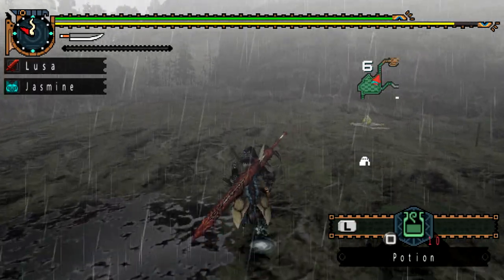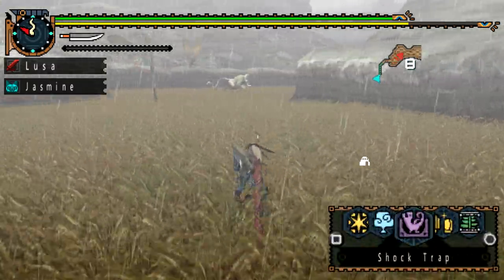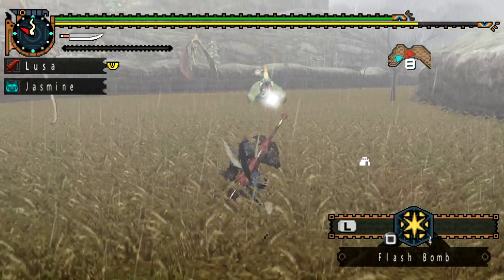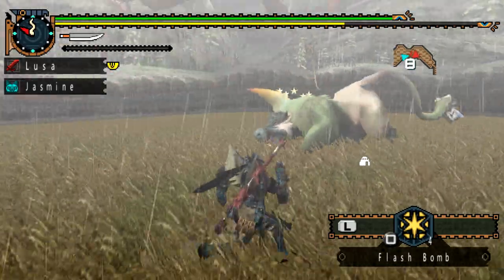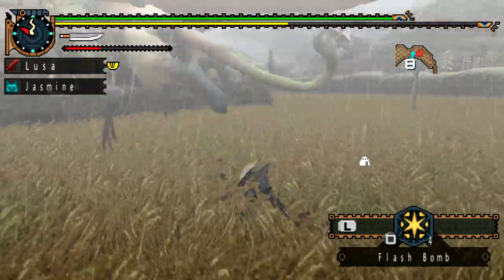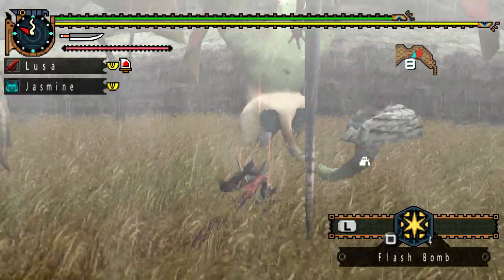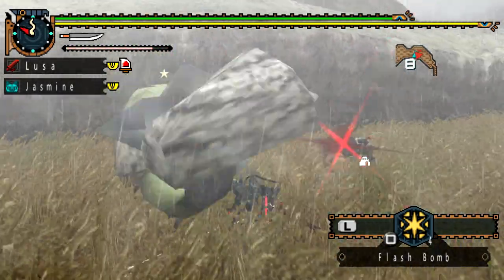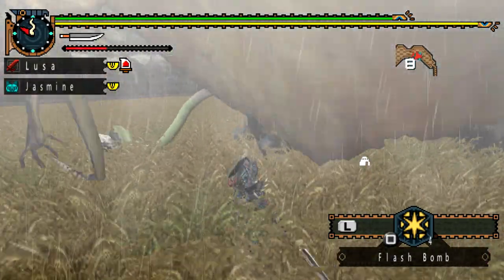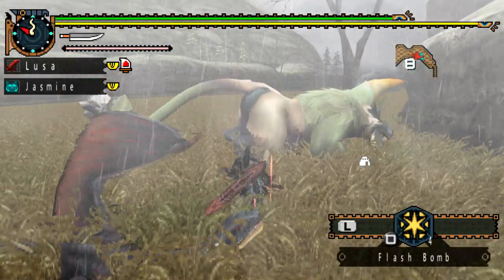We are starting with arguably the hardest monster of the three, which is the Emerald Kongalala. Your strategy is to attack from a distance mostly — it's not a monster you want to be up close and personal with. When the Emerald Kongalala goes into rage mode, most if not all of his attacks are accompanied by farting. Yes, we are going back to lowbrow humor — it's not my fault, it's Capcom's fault for designing such a goofy monster.